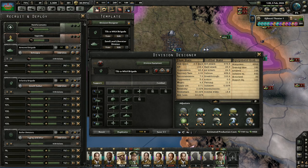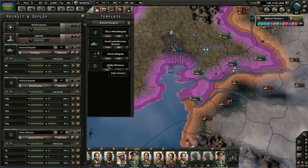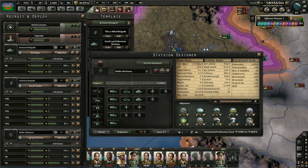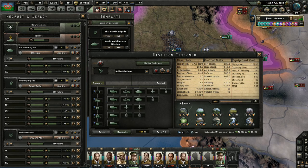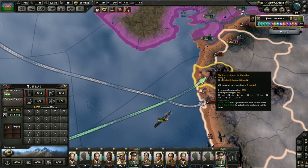They have a bunch of positive bonuses when moving or attacking in various places, compared to the Sandland Liberator divisions, which get huge deficits because of the inclusion of modern tanks and so on. And finally, Roller Divisions — made up of primarily mechanized infantry — these are kind of what I should be moving towards. They're basically the most effective of both sides, and that's actually why I'm using those to push into India here.